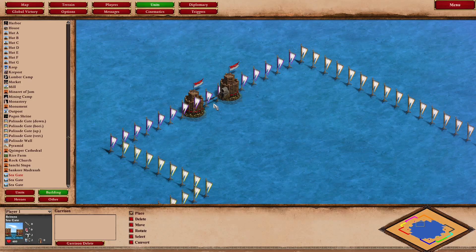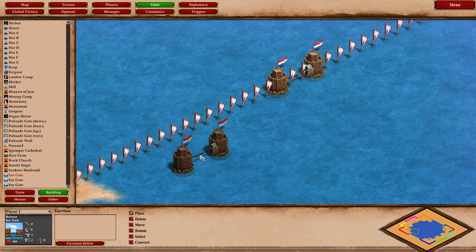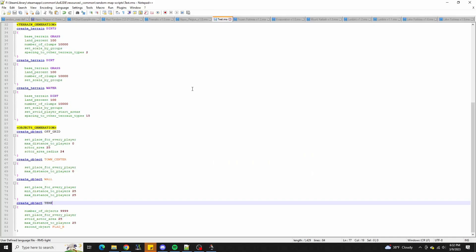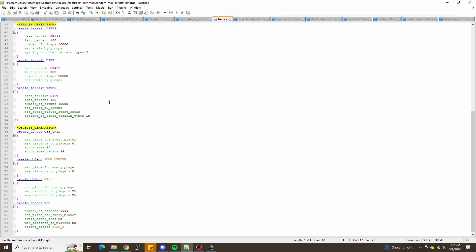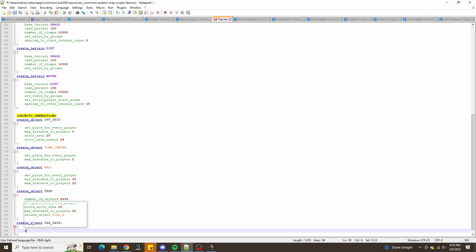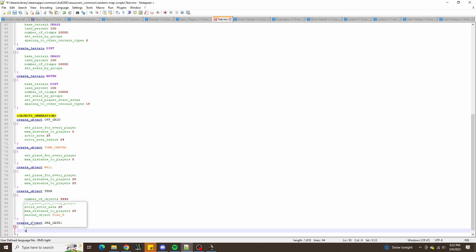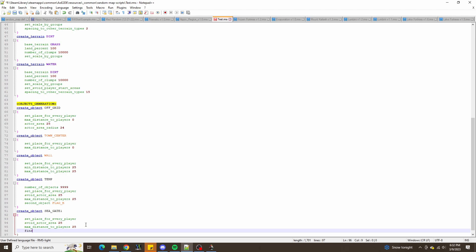There are a couple of buildings available in the editor called sea gates. These work similar to normal gates — they allow units to pass through but can be placed on the water, which looks more appropriate than a normal gate. If we place these sea gates along this radius represented by the flags, we can place these gates first and then place the walls afterward. We'll grab the constants of those gates and create object C gate 1, place for every player, find closest, and the same for C gate 2.